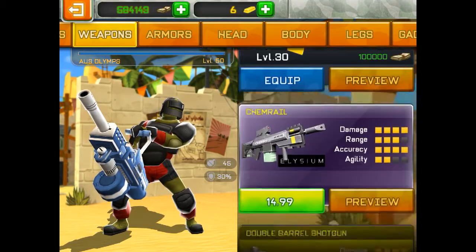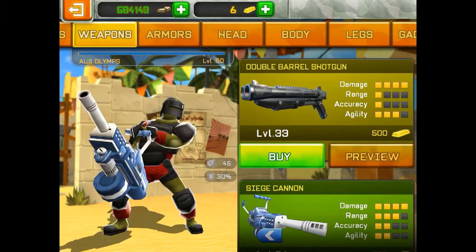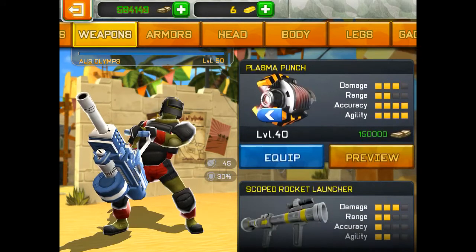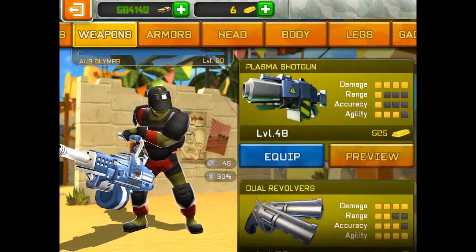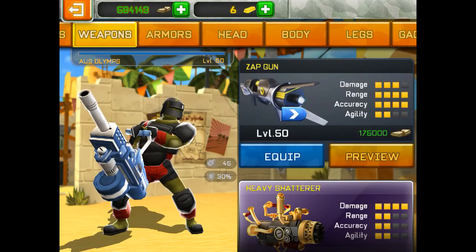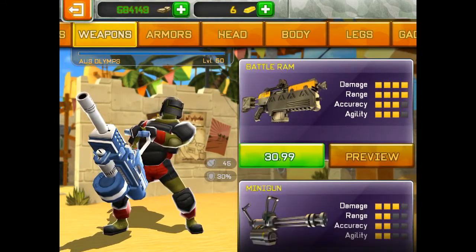Dual pistols. Dual machine guns. Grenade launcher. Tri barrel plasma rifle. Guitar machine gun. MIB noisy cricket. Revolver. Anti-material sniper. Howitzer. Really want that chem rail — I'll get it soon. Double barrel shotgun, really want that as well. Just got the siege cannon. Plasma punch. Scoped rocket launcher. Dual rookie machine guns. Dual grenade pistols. Plasma shotgun.